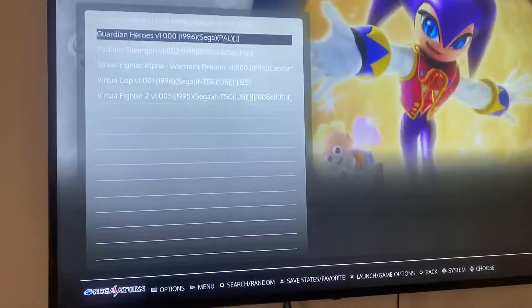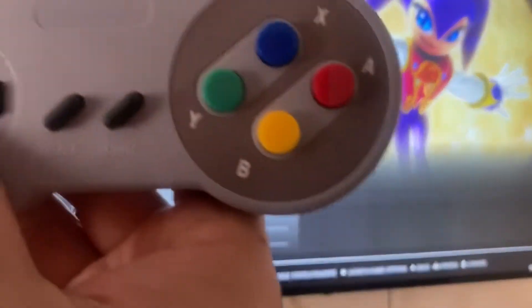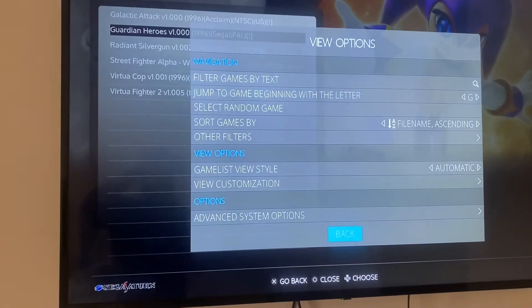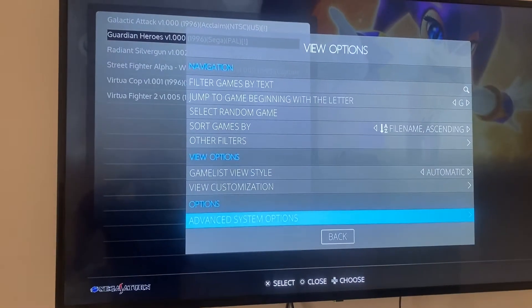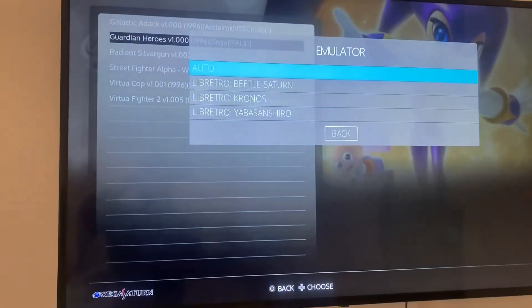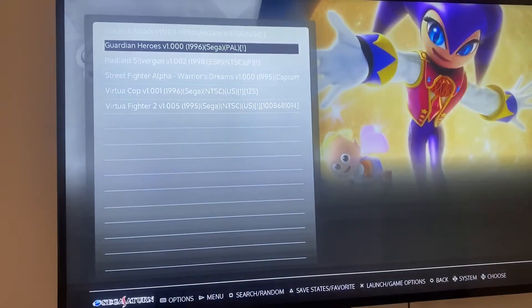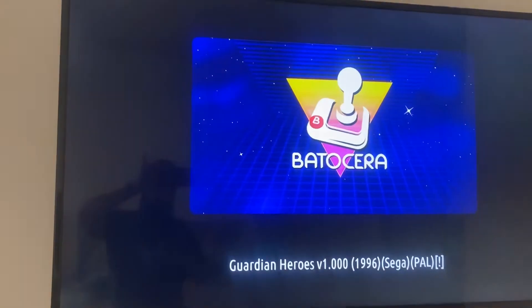If I go to Sega Saturn and press the select button, then go back to advanced and press A to select the emulator, it's currently set to auto. I'll leave it as it is and click on the first game to load it.